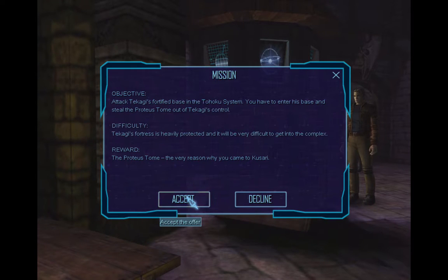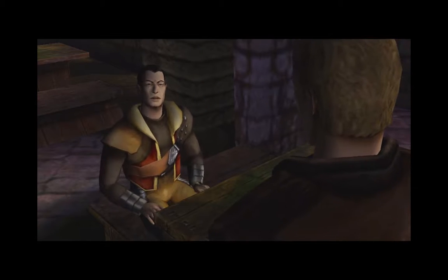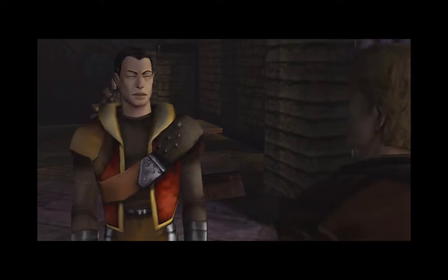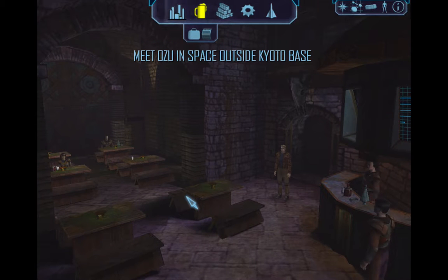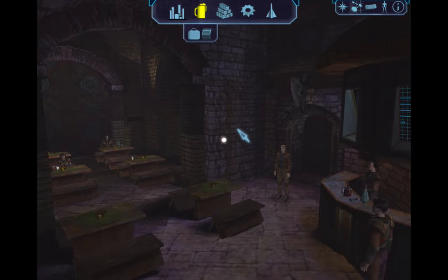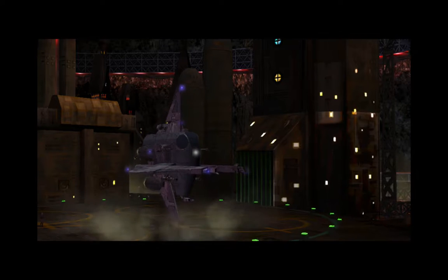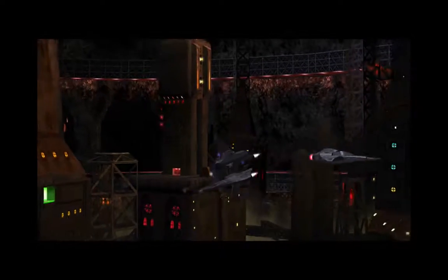You will be heavily protected, and it will be difficult to get into the complex. Have you told Junie yet? This is for us alone, Mr. Trent. I see. Come, we have no time to waste. My attack squad is ready. I'll brief you in space. Not telling Junie, eh? This seems kind of shady to me. However, our work is never done and we don't have much of a choice — mostly because this is how we advance the plot, but also because maybe Junie doesn't need to know about this. Alright, let's go.